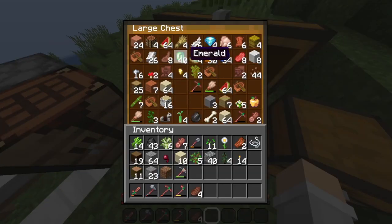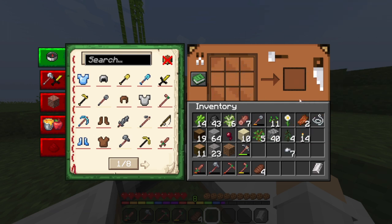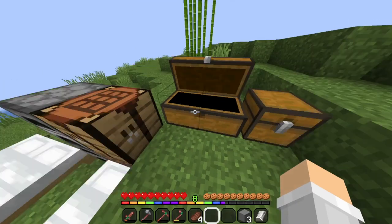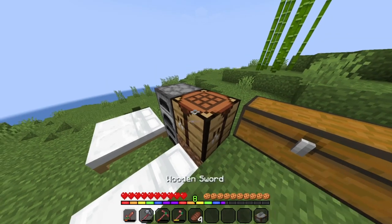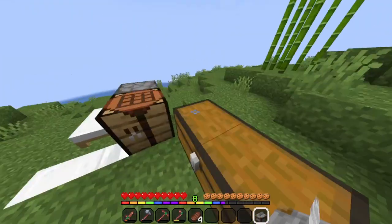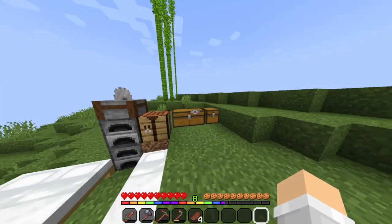Let me see what we have. Oh, we actually have iron now — that's actually going to be very useful. I need an iron ingot and three pieces of stone, and we're basically going to craft a stonecutter, because I need a stonecutter for some of the stuff I want to do with the base. So we'll put the stonecutter right there.